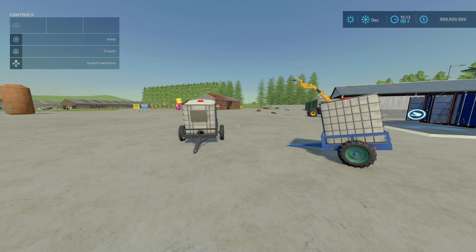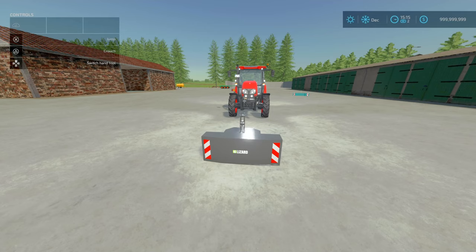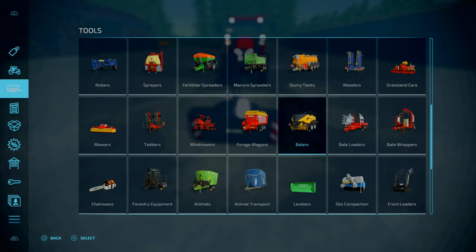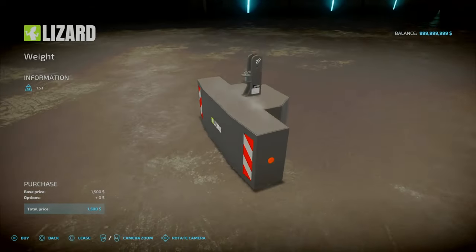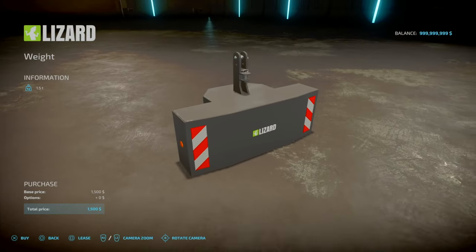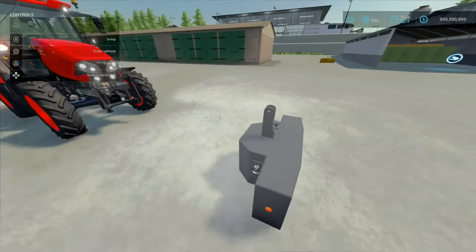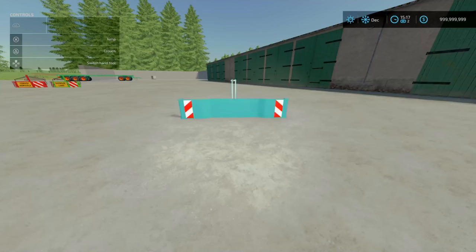Moving on to the weights section, we have the Visual Weight by SLM and TWT Mori 3001 — 2.18 megabytes to download, two slots for console. This is a 1,500-kilogram weight costing 1,500 to purchase. You can find it with no color options and no trailer attachers. It's a very simple weight, but overall it has a nice quality of detail. That is the Lizard Weight by Mori 3001.